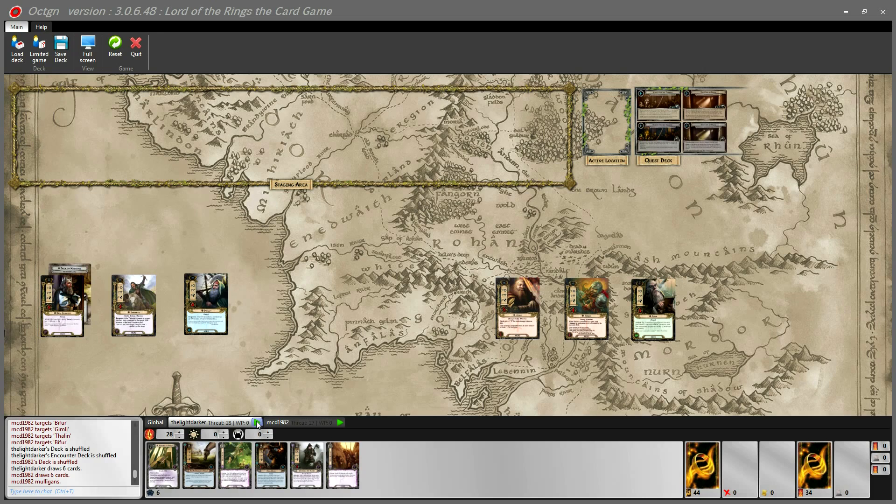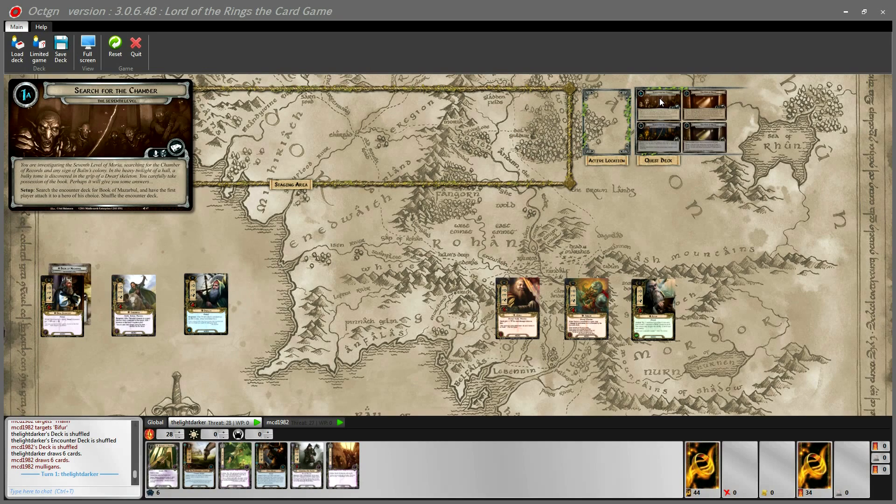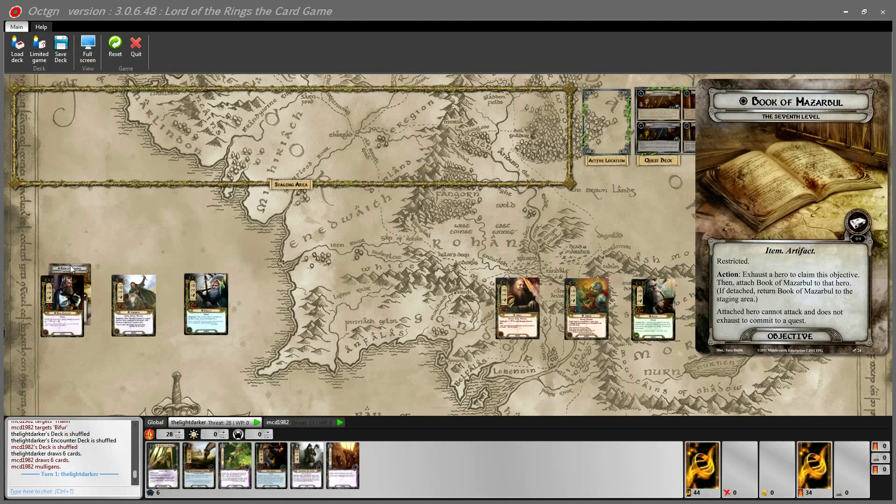I go ahead and make myself the first player. Quest phase 1A setup: search the encounter deck for the Book of Mazarble and have the first player attach it to a hero of his choice, then shuffle the encounter deck. The Book of Mazarble is a restricted objective — I've attached it to Dane Ironfoot. It reads: attached hero cannot attack and does not exhaust to commit to a quest. So he can commit to the quest, stay ready, and do some defending — he just can't attack because he's holding a book.